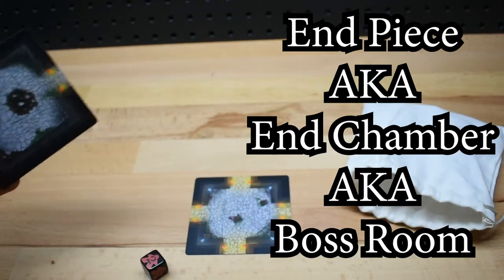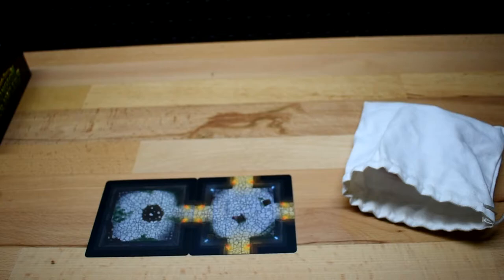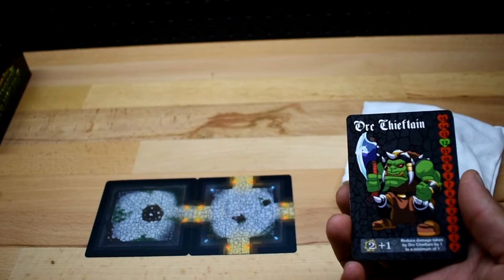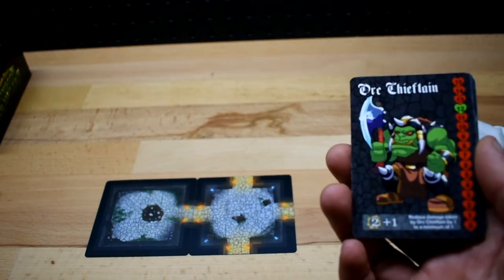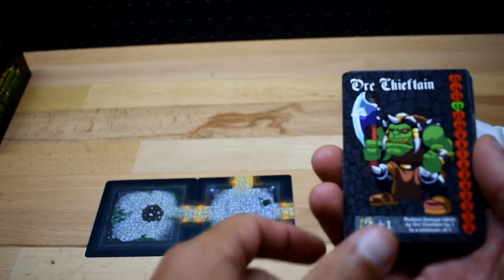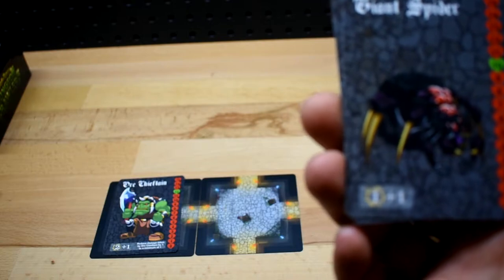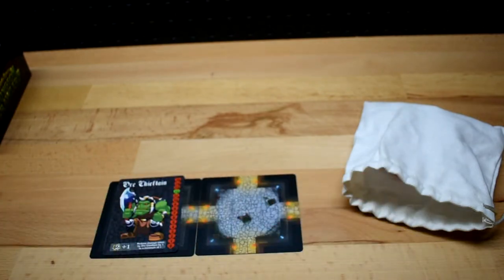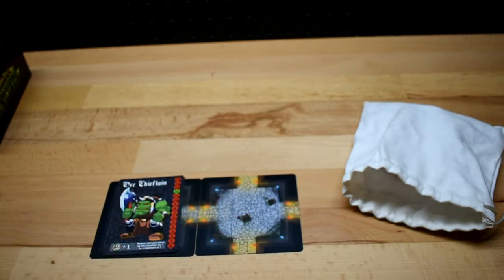End chambers are boss rooms or treasure chambers — a chamber with only one entrance. You will see a stack of cards on the side so you will know which boss is coming up next. When you place an end chamber, the top of the boss or treasure chamber stack gets placed into it. You do not roll the monster die for boss rooms.